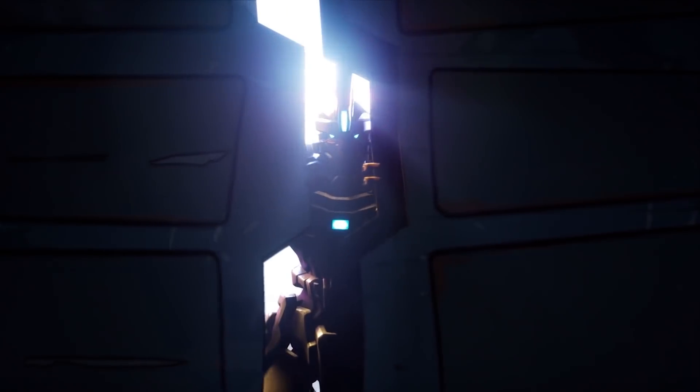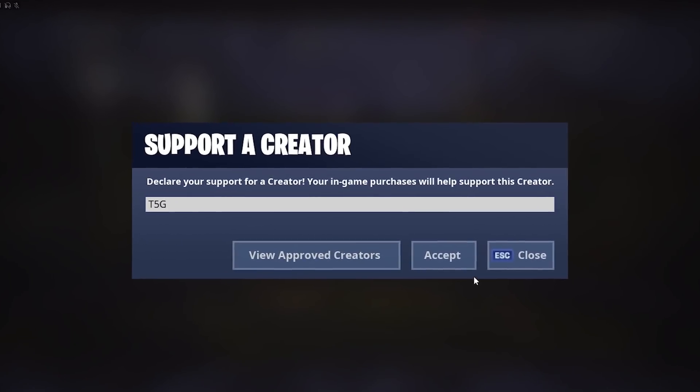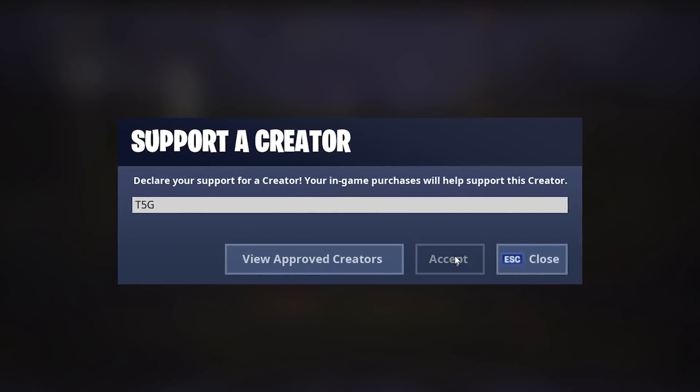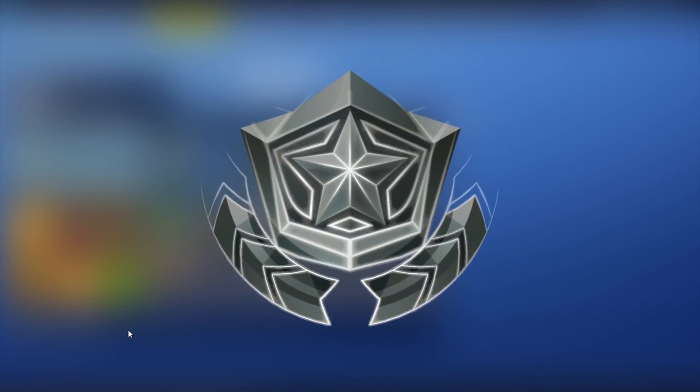You can literally play as a mecha chicken. Be sure to use code T5G in the item shop if you decide to buy the Battle Pass or any of the skins on this list, because it helps support the channel.